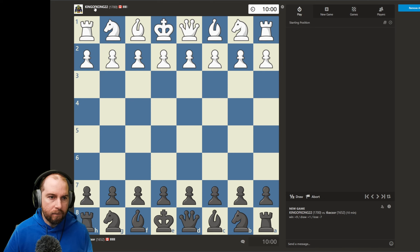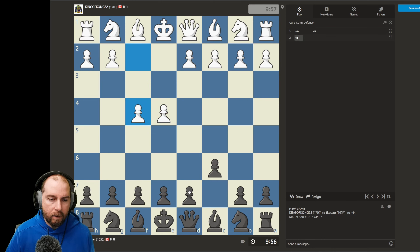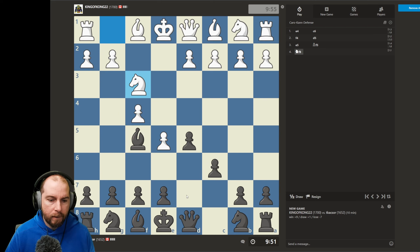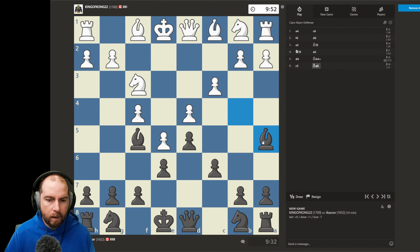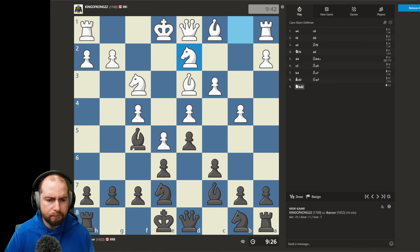Switching over the board — our first opponent is King_of_Kong_22, rated 1700, out of Canada. They open with e4. We're going to go bishop b4. Ideally we probably should have looked to park our knight out here, but we're going to go with a little bit of an unusual maneuver. They may chase us down — that's okay. What we want to do is line this up, and if we see takes-takes I'd be happy with that position. We'll just do it ourselves — takes.